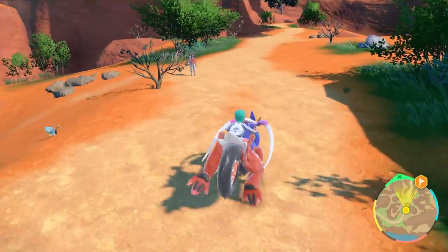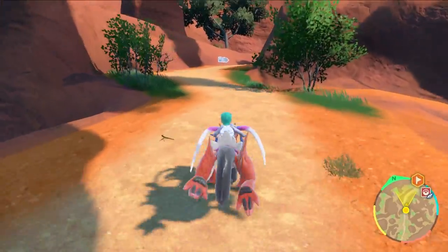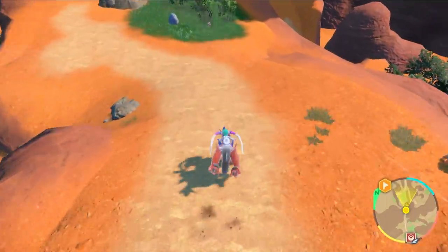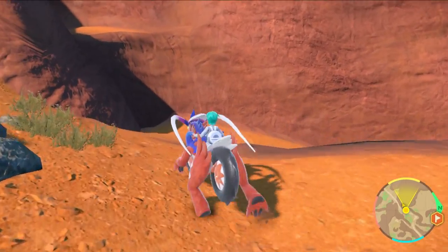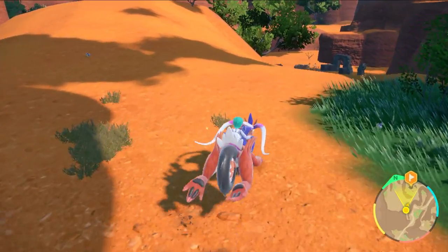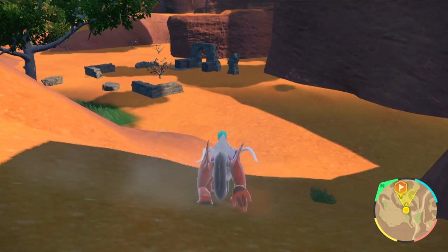If you just follow the path I'll be taking, it will lead you directly to where you need to go and you're not going to need to jump. As soon as you come down this area here, this hill past the Pokémon Center, you want to take a left and then another right down to this area where you will see some ruins at the bottom of the hill. These ruins are where you're going to get Tinkertink spawning.